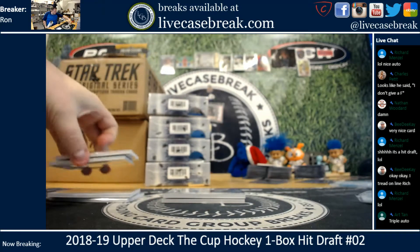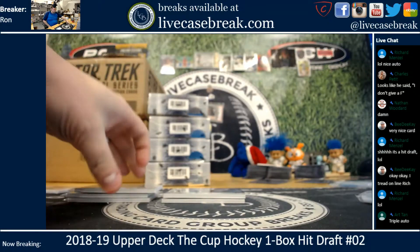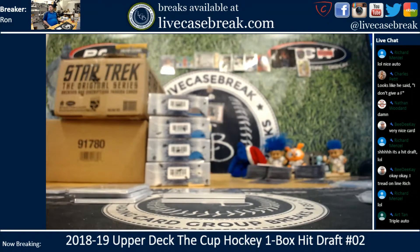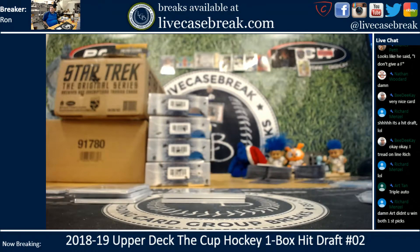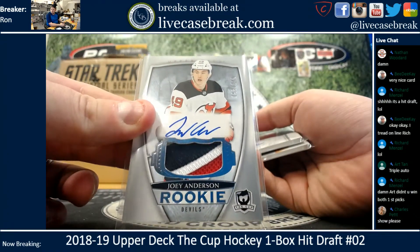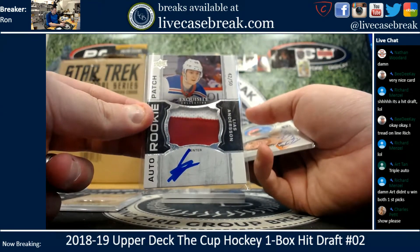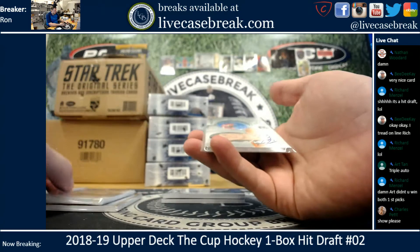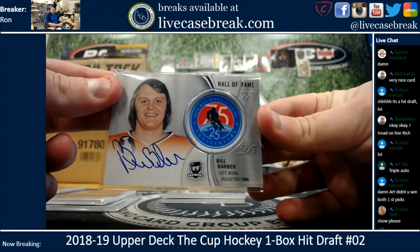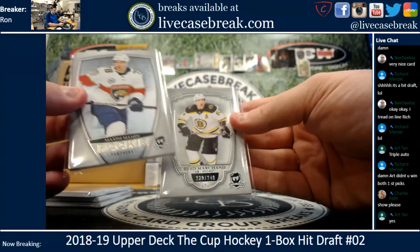Triple auto to Art. Charles is up next. Triple relic — or triple patch — Anderson 249. 42 out of 50, Elias Anderson, two-color patch auto. And then the Bill Barber Hall of Fame. And then the base cards of Mammon and Marchand.